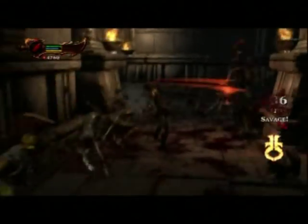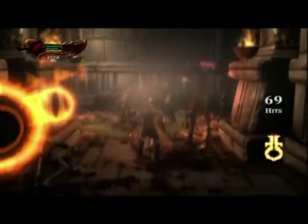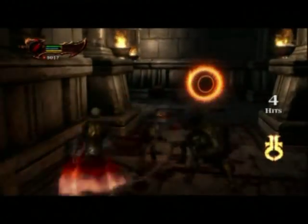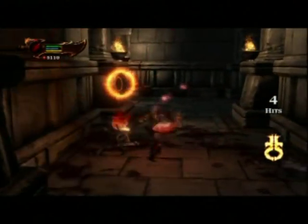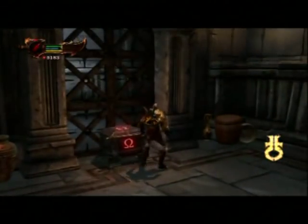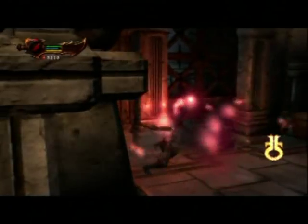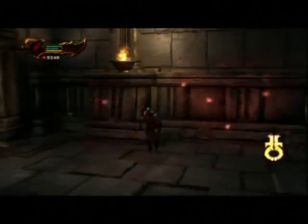Just battering ram through this group of enemies. This is the kind of situation the developers added the battering ram feature for — you're facing a massive group of enemies, you grab one and ram straight through all the others, doing massive damage and knocking them into the walls. Then you throw the one you're holding. It's all pretty awesome.